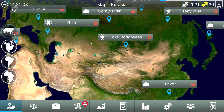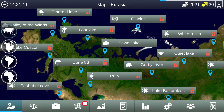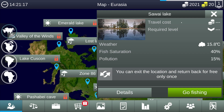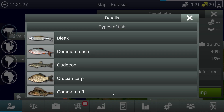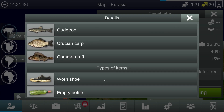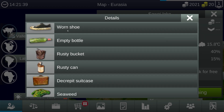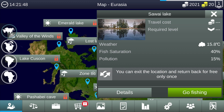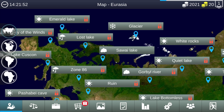Right now we are in Eurasia and the starting place is Why Lake. Travel cost and requirement level are zero, which means we can come here at any time. You can exit the location and return back for free only once. The fish that reside here are bleak, common roach, gudgeon, crucian carp, and common rough. Types of items include empty bottle, rusty bucket, whole socks...